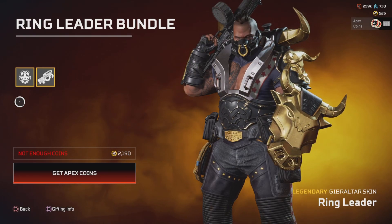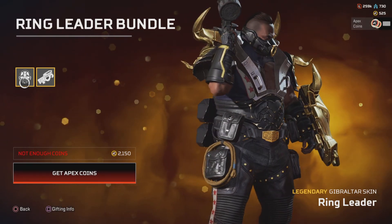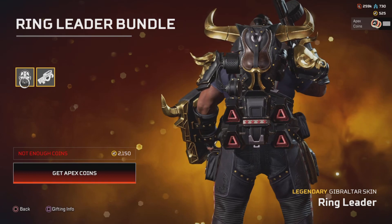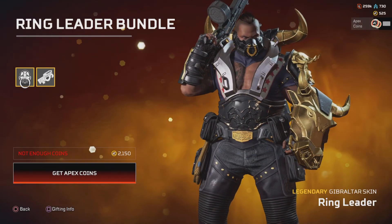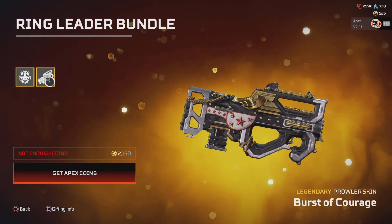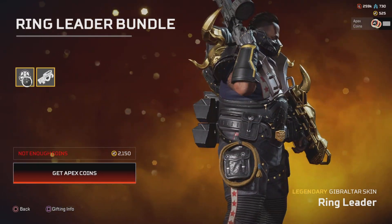The Ring Leader bundle for Gibraltar — I think this was something to do with the ALGS tournaments, because they started doing animal-related skins for the Legends. And this comes with Burst of Courage for the Prowler. It's not too bad; I just don't know how I feel about it.